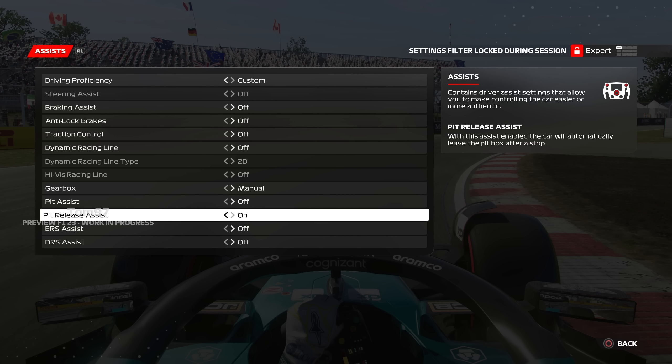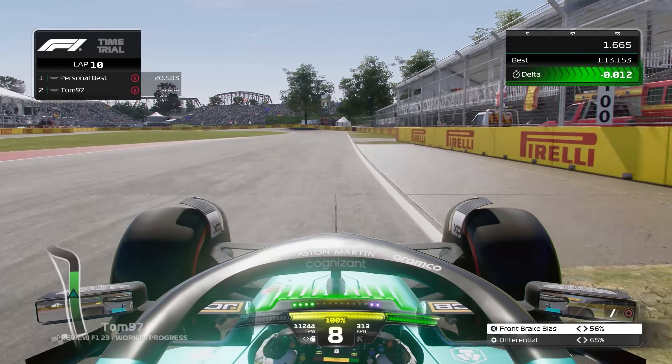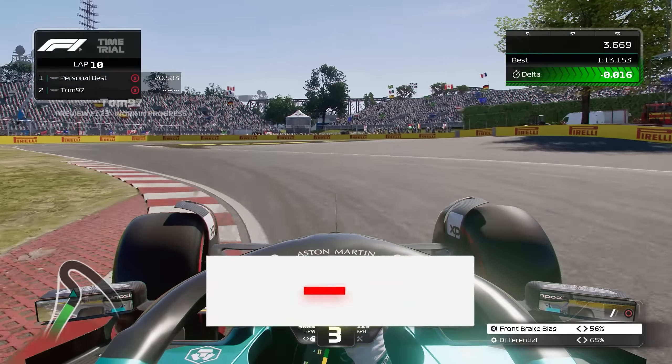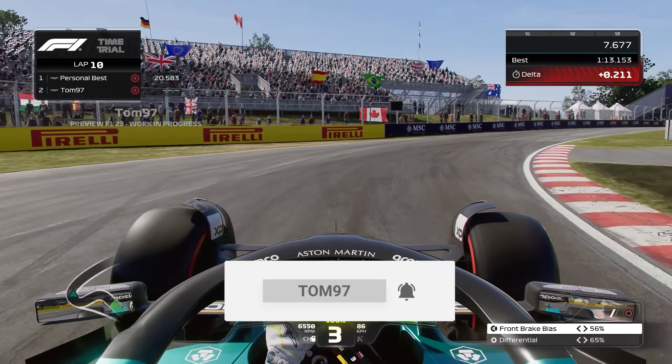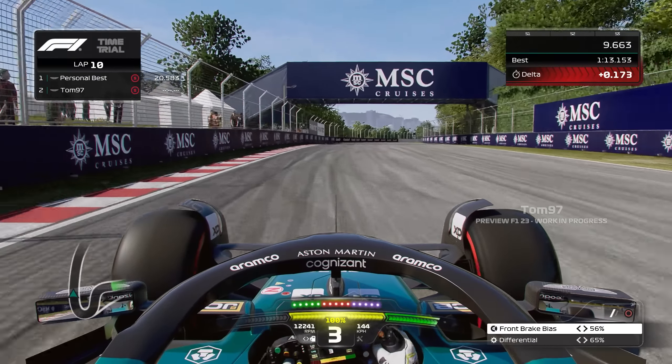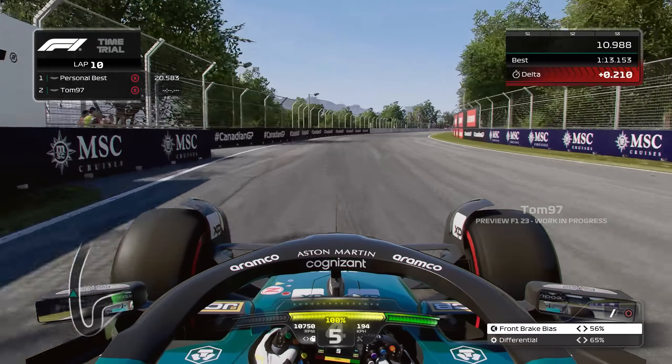We've done 10 laps of practice — let's try a lap without assists. ABS off, traction off — all we have on right now is pit release, which keeps turning itself on like a bug. My first lap on a pad without assists — this should be a lot of fun. Let's see if we can stay competitive without spinning or having a huge lockup.